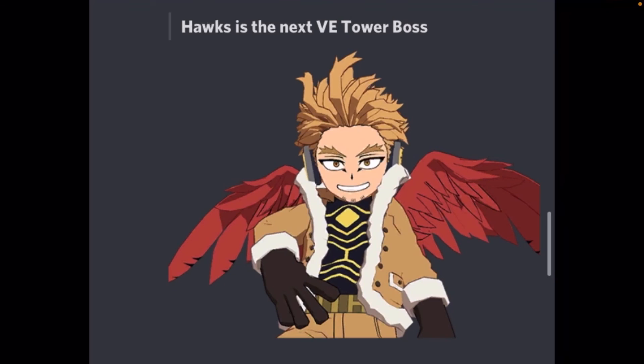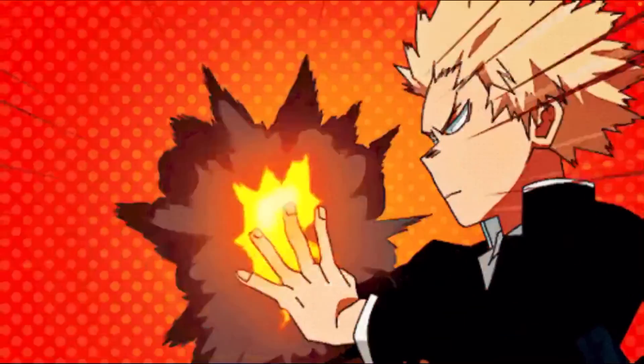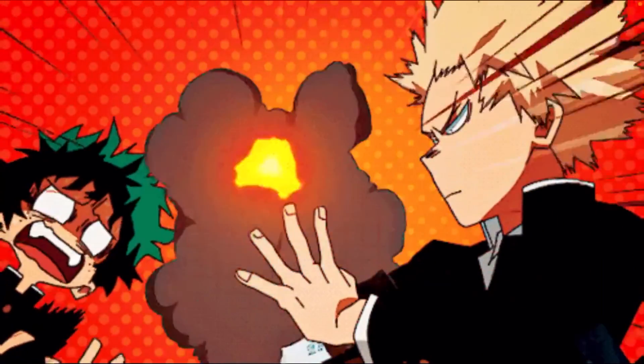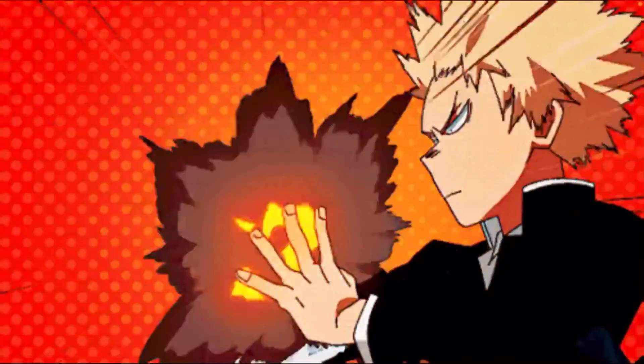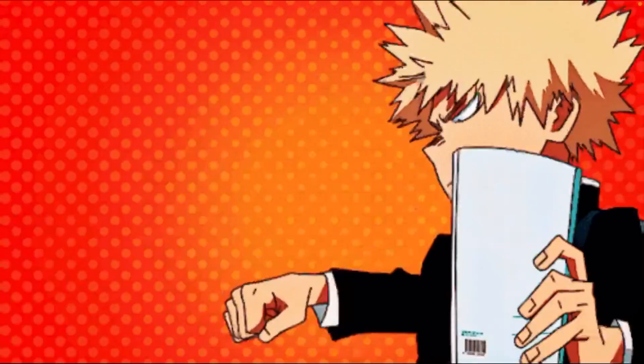We are getting a new V.E. Tower boss and it's going to be Hawks. I'm surprised because every V.E. Tower boss so far has been a villain, so the fact that Hawks is going to be the next one says a lot — especially since Hawks is a double agent in this game. They're basically playing the double agent angle with Hawks as the boss and I like that a lot. That's all the information we have so far on this event and what's happening over the next 2 weeks until the next banner drops. Hope you guys enjoyed this video — be sure to like and comment if you want, subscribe, and I'll see ya when I see ya. Peace.